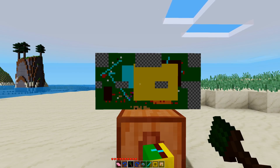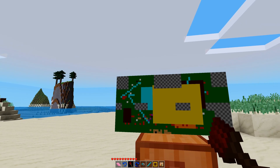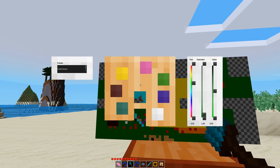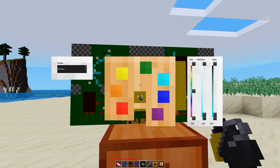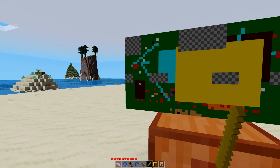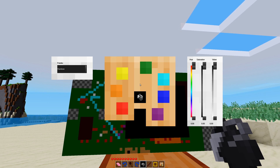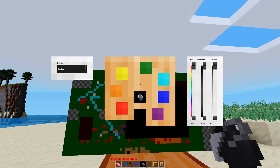So remember everything I was just saying about there not being an eyedropper? Turns out I'm a liar. Right-click with the tool on the canvas on the color, and it will select that color. Turns out the whole color palette thing isn't really quite as necessary as I thought.